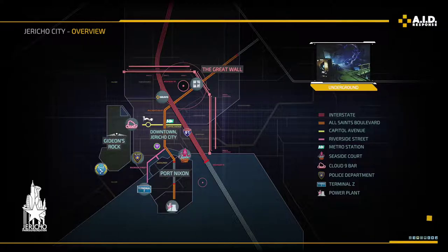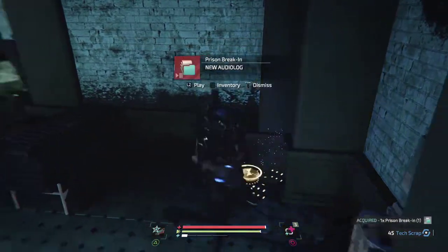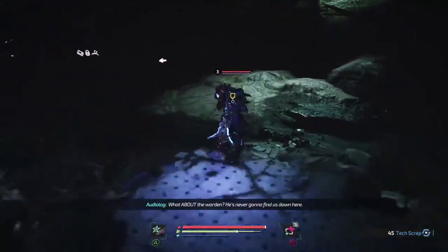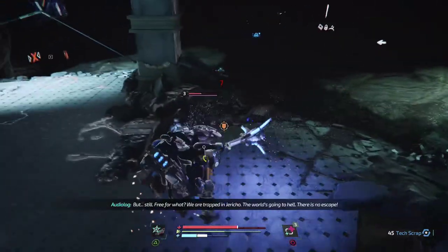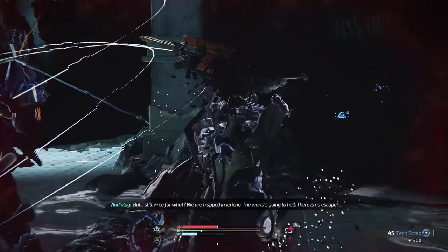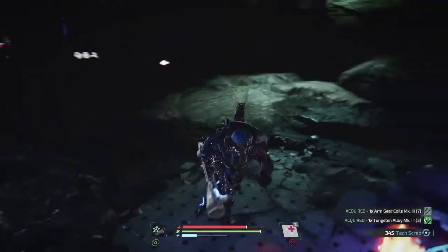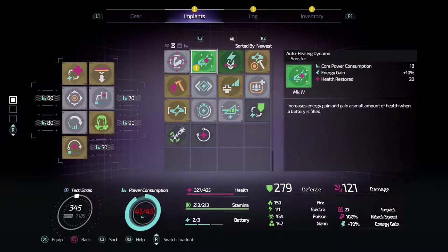These enemies are only level threes. We did it — we escaped this goddamn clink, but what about the warden? He's never gonna find us down here. We're trapped in Jericho, the world's going to hell — there is no escape. Auto Healing Dynamo: increases energy gain and gains a small amount of health when a battery is filled. Interesting.